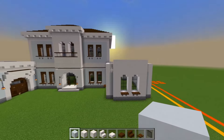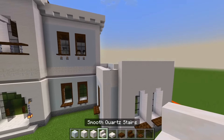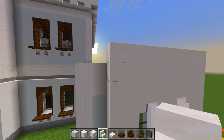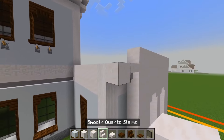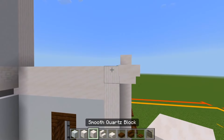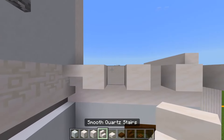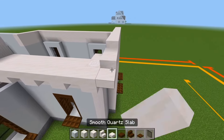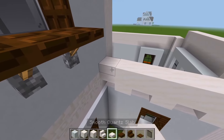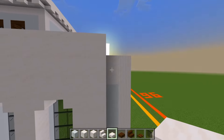Let's start with the smooth quartz stair, just right here at the front, right up against the full blocks. We'll have a stair, a full block, the slab, and then full blocks every other space. On top of this, we'll have a layer of slabs. We'll wrap around to the other side and do the same thing.